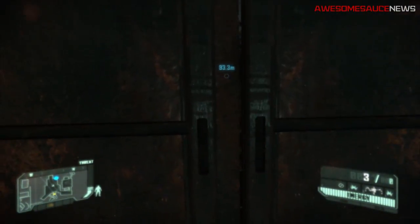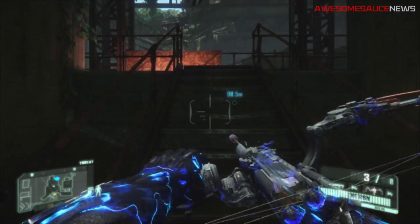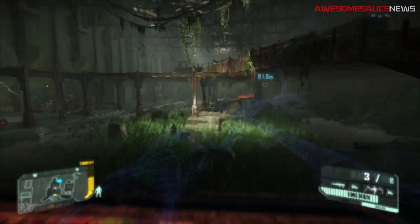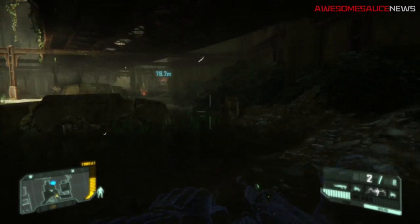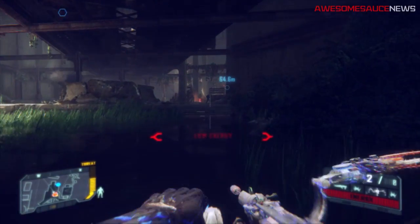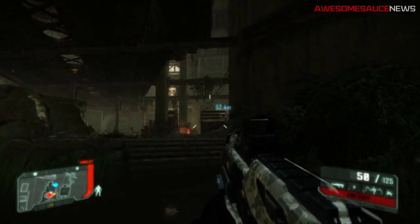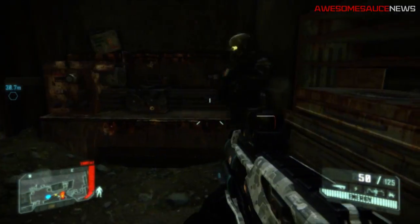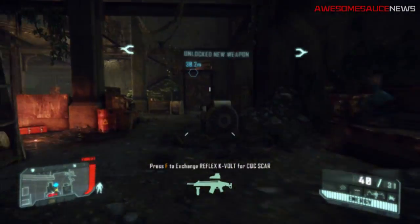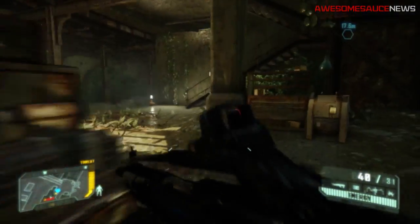So right there, you run through. And as soon as I open this door here, I enable my cloak, and I pull back my lovely arrow, and I blow up that turret right there. It's going to make my life a hell of a lot easier for this benchmark. And... kill this dude. Yes. Take his gun. Why not? That doesn't really matter.